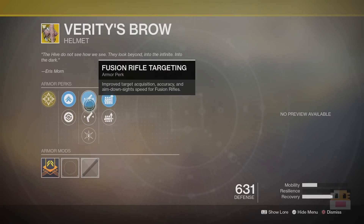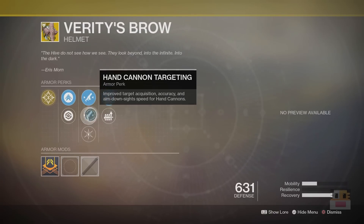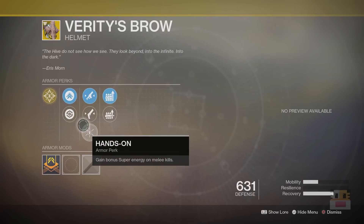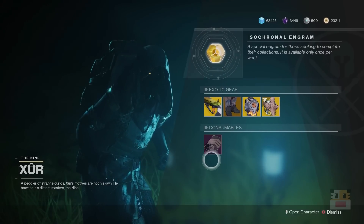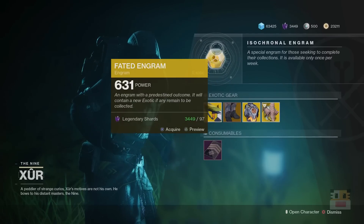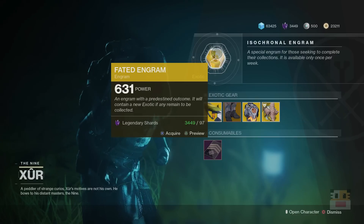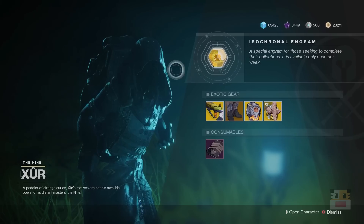Outside of that, the Fusion Rifle targeting and Hand Cannon targeting work really well with this thing. I would have preferred if this was super energy on grenade kills — that would have been a better synergy. Machine Gun and Sniper reserves are awesome for either mode. Make sure you also pick up your Five of Swords for easier nightfalls and higher scoring nightfalls in case you want those scoring powerful engrams. And finally, the Fated Engram guarantees you an exotic you've never had before that is not from Forsaken or Black Armory — basically anything from before, you can get yourself one from here.